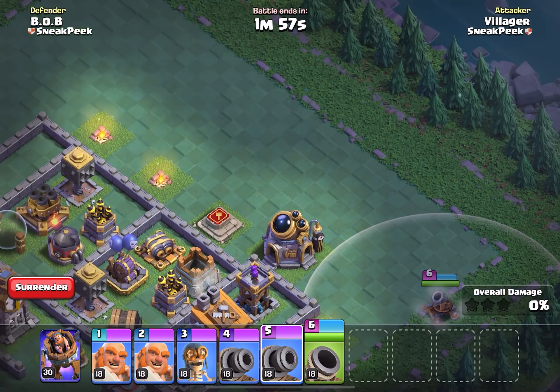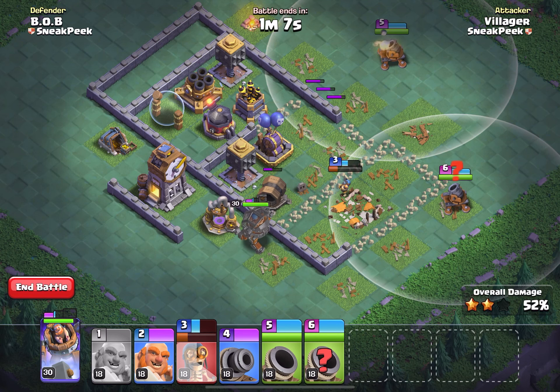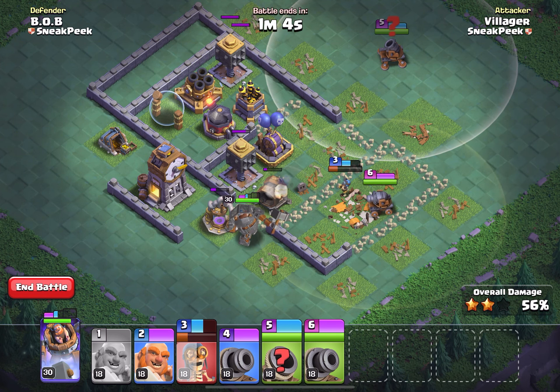Another major change to Builder Base attacks is the removal of head-to-head battles. With the new multiplayer battles, your goal is to try and earn three silver stars to maximize your rewards, as well as earning loot from your Builder Base star bonus. Every time you perform an attack, your base is opened up to be attacked by another player, even while you are online. This means for every attack you perform, you will receive that many defenses as well.